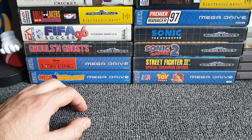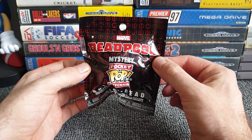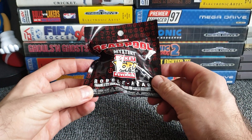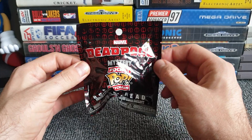Going right down to the bottom — we have a Deadpool Mystery Pocket Pop Keychain! A bobblehead. I'm not a big fan of the bobbleheads; I do prefer just a vinyl figure in the case of Funko products. So yes, Marvel's Deadpool, and we've got lots of little Deadpool heads as the background.